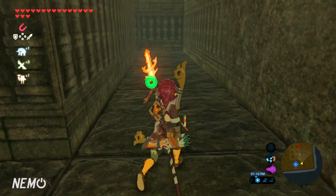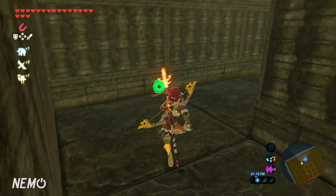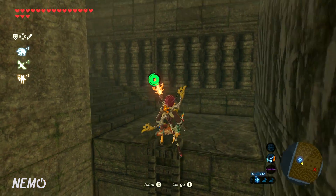Then turn right again, and right again. Then do two lefts — one left there, another left, and another left. Then do a right, and right again. Then you're going to see a ladder. Climb up on the ladder and walk up the set of stairs.